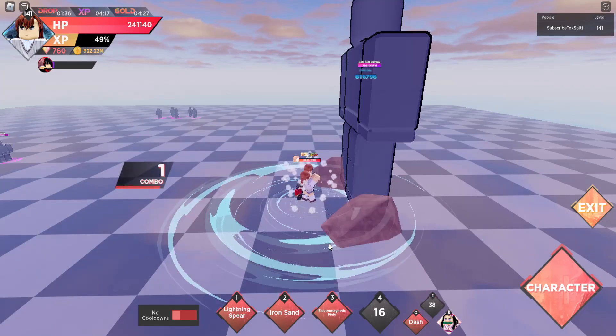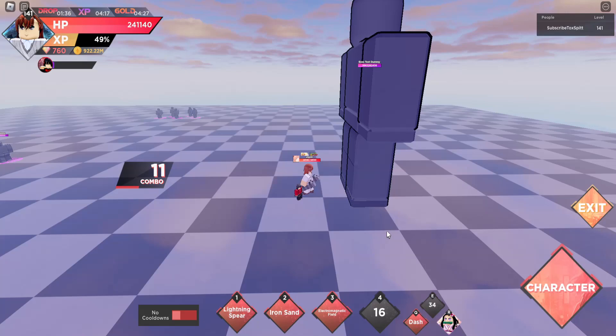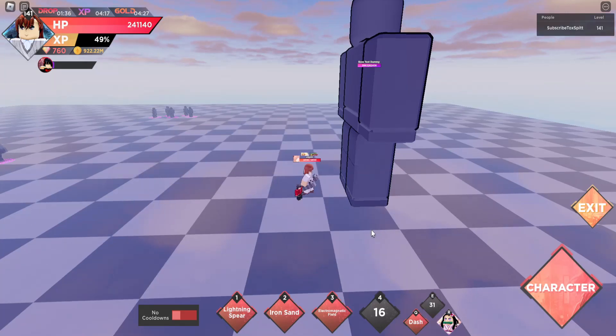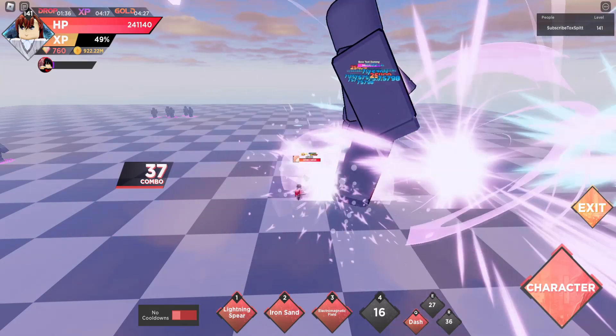She's like a mini Gojo, though her assist is not that good. As you can see, it's 1 strong hit and then 10 regular hits, just like her ultimate — and honestly it just doesn't get a lot of damage. Compared to Nezuko, that's like nothing.